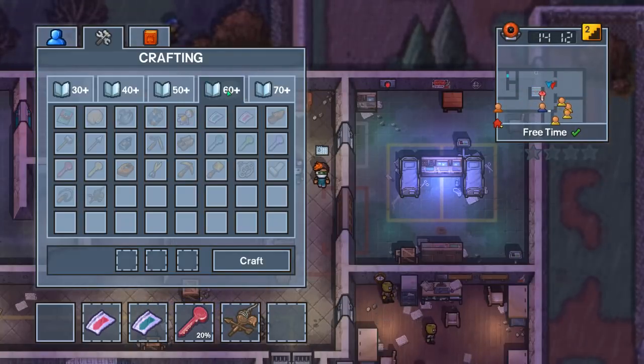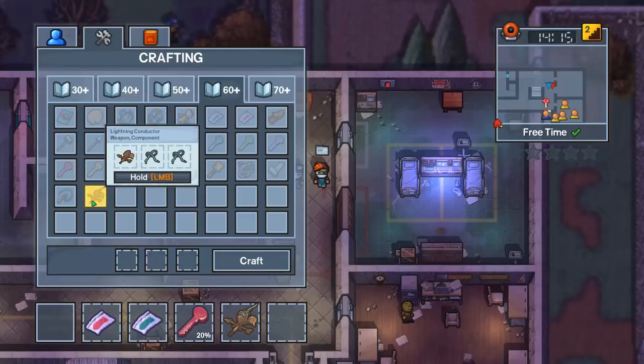To construct a lightning conductor you need at least 60 intellect. You need to find a weather vane in one of the prisoner desks, and you need to find two wire.